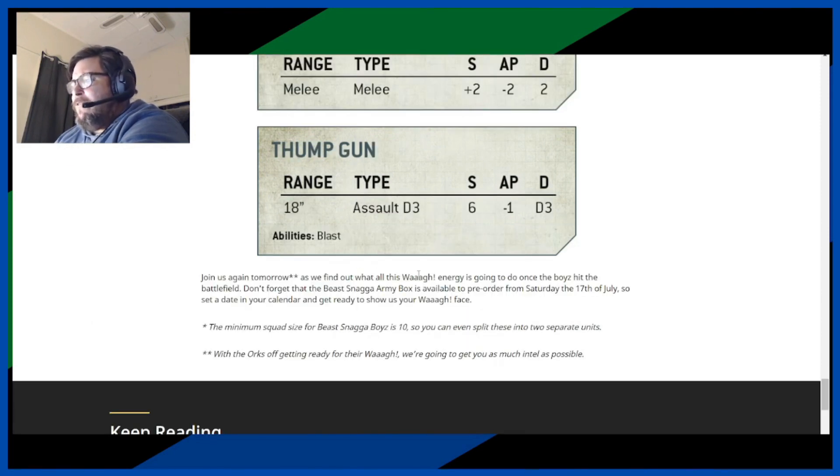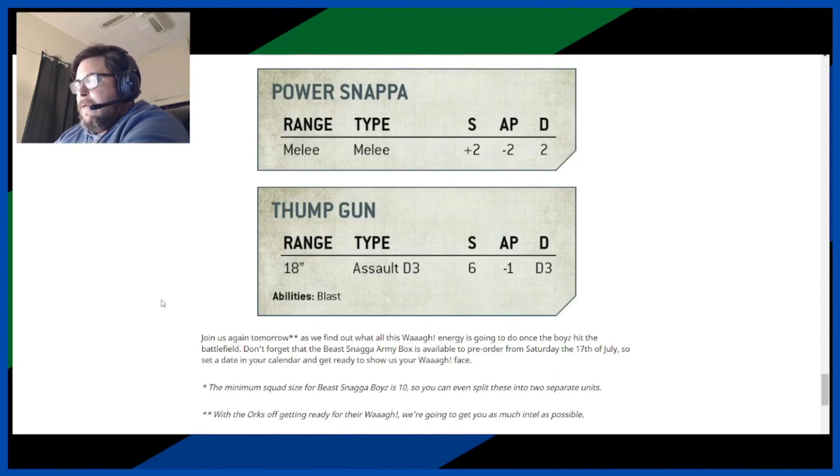Join us again tomorrow as we find out what all this Waaagh! energy is going to do once the boys hit the battlefield. Don't forget the Beast Snagger Army Box is up for sale — and we know the minimum squad size for Beast Snagger Boys is 10, so you can even split them into two separate units. That's good news.